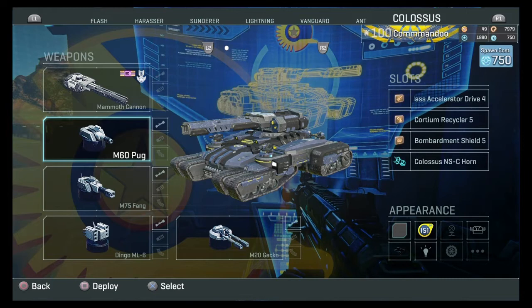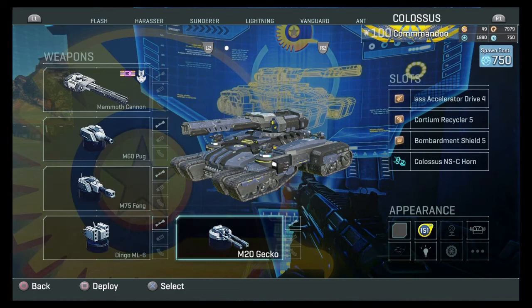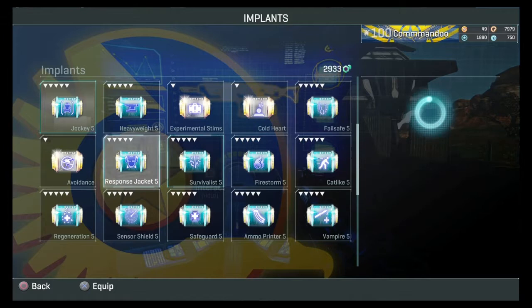The driver is also the gunner, so you're doing two things at once — gunning and driving. You can have up to four extra people to man the additional guns. When driving a Colossus, it's always a good idea to have a driving loadout. I'd recommend the Logistics Specialist implant — very good while driving a Colossus because people can spawn on you. It's a rare implant, so as a new player you may not have it, but keep it in mind.